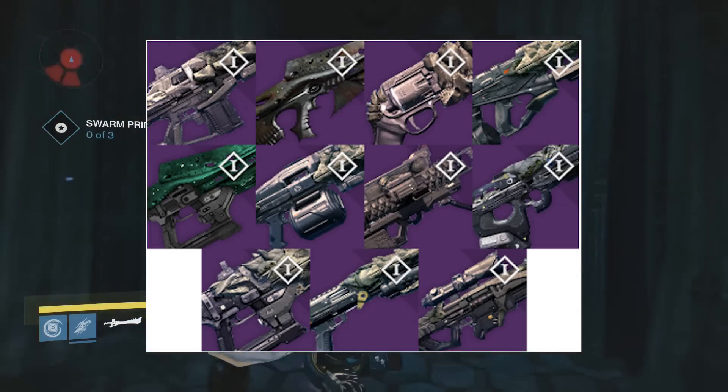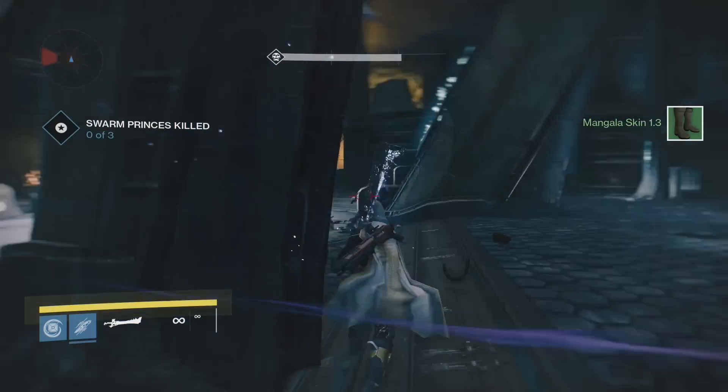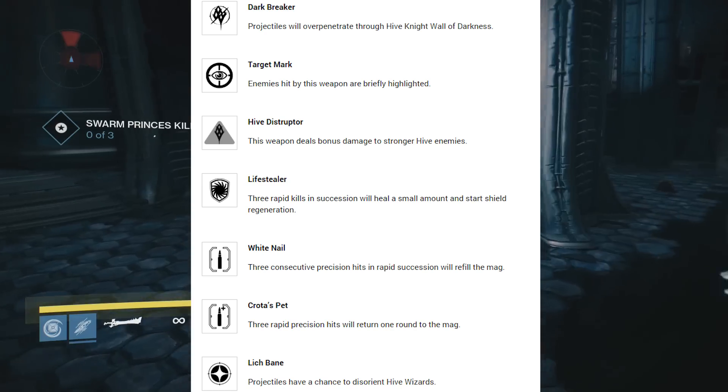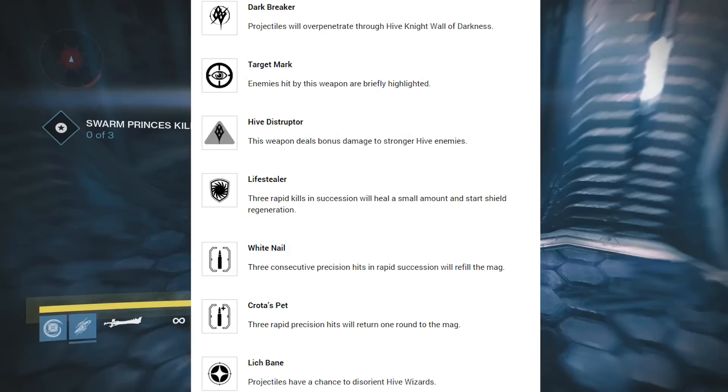Here is an overview of all the weapons. Next up we have our new upgrade perks, which include Dark Breaker, Target Mark, Hive Disruptor, Life Stealer, White Nail, Crota's Peril, and Leech Bane.